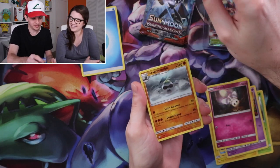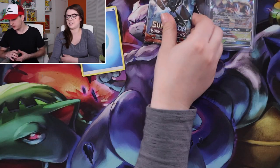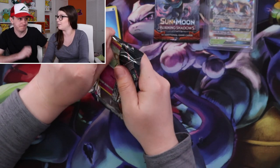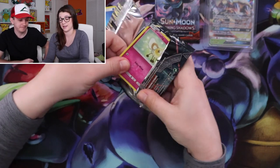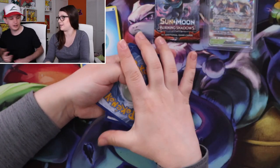Marill, Oddish reverse, Crabominable — and the energy is a dark energy. Scary Baby! That means it's going to be born at night. Maybe tonight. We have a lot of videos recorded so — don't come yet, baby. Come tomorrow night.